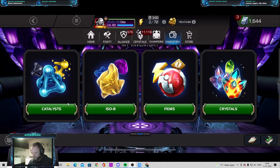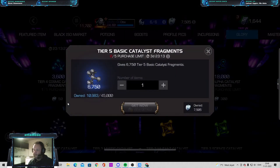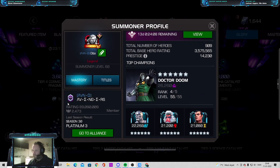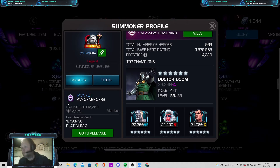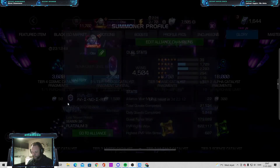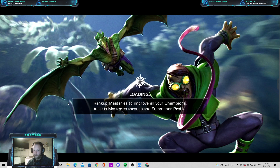In the glory store, I mainly use it on Tier 5 basic just to rank more champs. My prestige is 14,230 — that's decent. It's just above our team average but will probably fall below soon as the average keeps going up. My hero rating is almost 3.6 million and I have 909 champs. So I hope you enjoyed the tour — if you have any questions just write them in the comments, and thank you for watching.